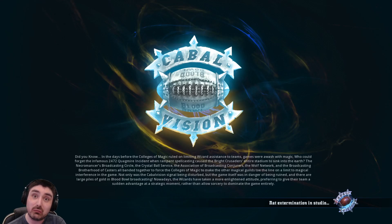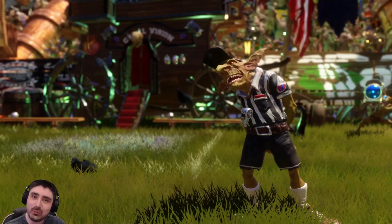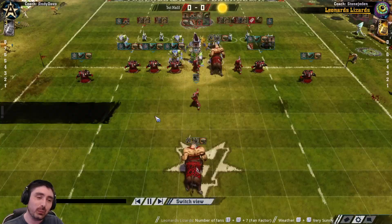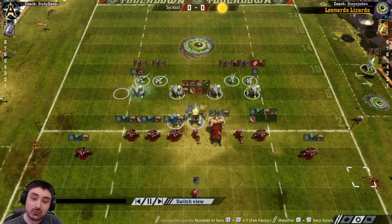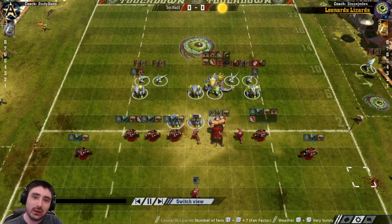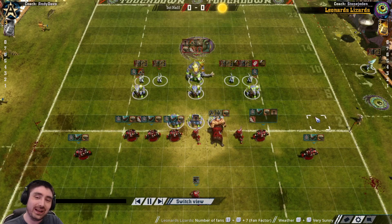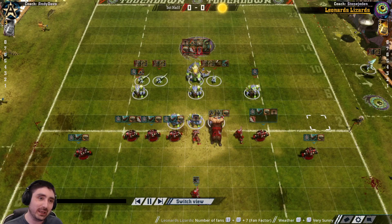Hello everyone and welcome to another Blood Bowl replay analysis video. I'm Andy Devo and this is some Blood Bowl 2 action. This game is interesting because I'm looking at a game I played a couple of weeks ago. We're playing uphill team value and into a team that is a lot stronger than us — the common duel problem of playing high strength and probably behind on skills, so you don't have a loaded guard to back it up.